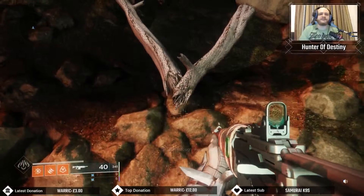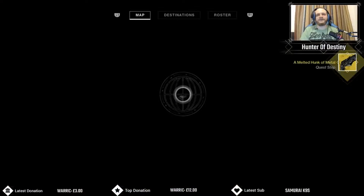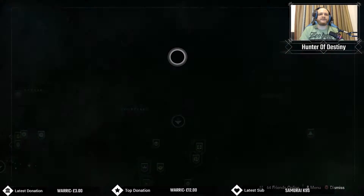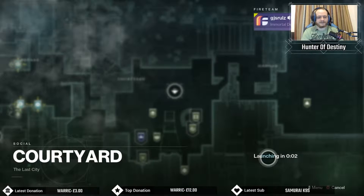Shift for the Ashes — that's the first quest step for the Thorn. The second quest step, you'll have to go to Banshee-44 in the Tower. As you can see, it's already got the crown logo. And this is how you pick up that quest.